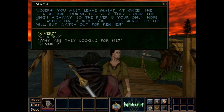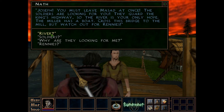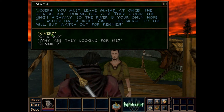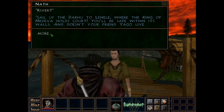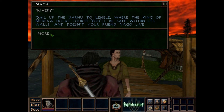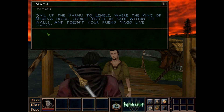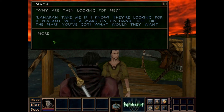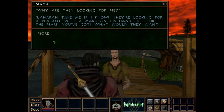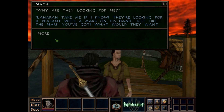Joseph, you must leave Mossad at once. The soldiers are looking for you. They guard the King's Highway, so the river is your only hope. The miller has a boat. Cross this bridge to the mill, but watch out for Rennies. Sail up the Dahu to Lanel, where the King of Medivir holds court. You'll be safe within its walls. And doesn't your friend Yago live there? — Lahara, take me if I know. Lahara, by the way, is their trickster god — or goddess, to be precise. There's a bit of a backstory behind her, but never mind.